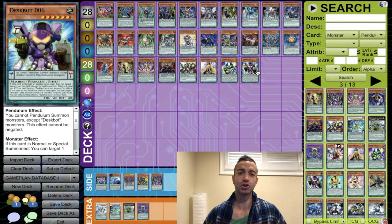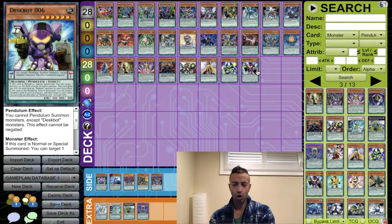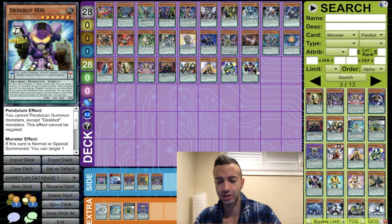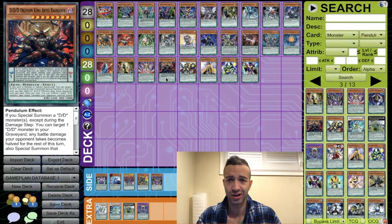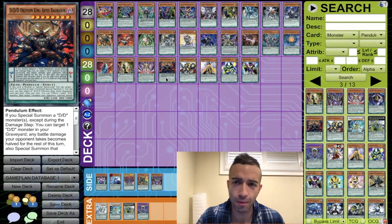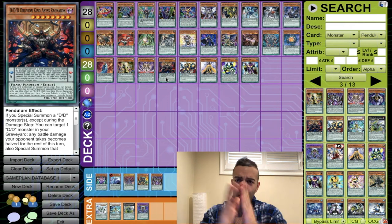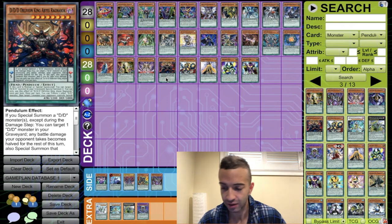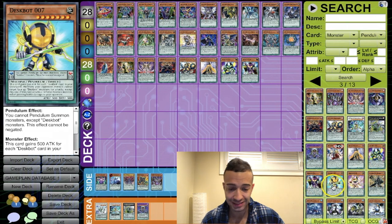Any Despot we see in the future, whether pendulum or not, if it coincides with the effects of Despot 5 and 6 we're putting it in our database. When we go through the database for deck building, we're going to pair together similar cards — the magicians together, the Despots together, the DDs together — and find sick combos. That's how I invent all my combos.